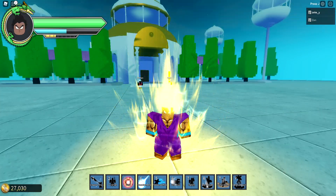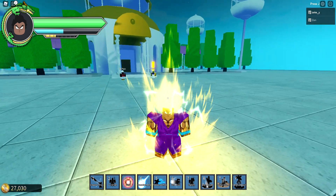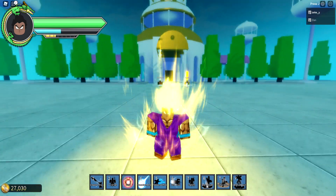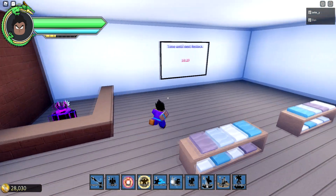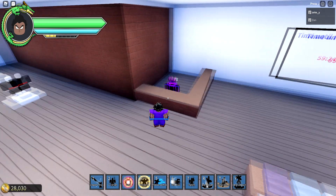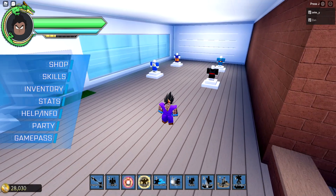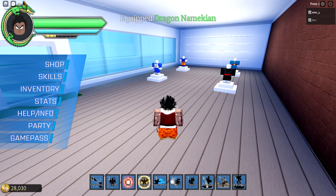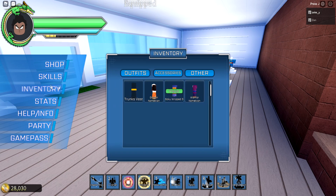I'm gonna go ahead and show you a little sneak peek of the combat — but like I said I'm not gonna show too much so I can save stuff for my next video, even the Hyperbolic Time Chamber right here. Another thing I want to show you guys is the shop system, which resets every 60 minutes. Everything changes and there's a restock every time. Let me show you guys some of the drip I got — this game has got a lot of drip.